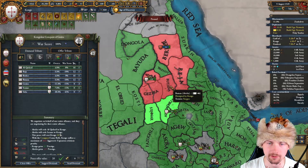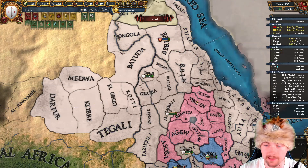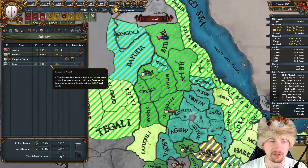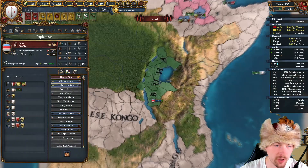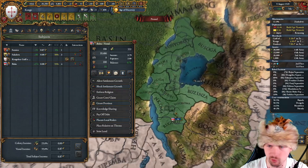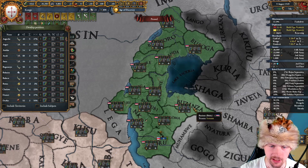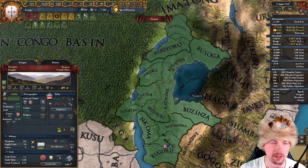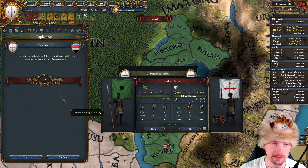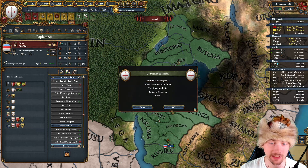It's time to finish off Alodia — I'd like to fully annex them, which is exactly 100% war score. And as promised, what I need to do is to feed Semien. I should also start annexing Buha, but to do it I'll need to improve relations since they're at 55. I'll go to the development map mode and dev-click twice the cheapest province. With those two dev-clicks they are absolutely loyal, and I just need the diplomat to send them 50 ducats to improve by 16. So we can start annexing them.